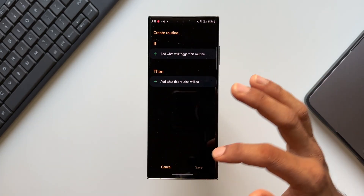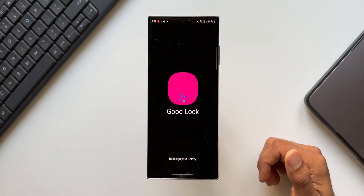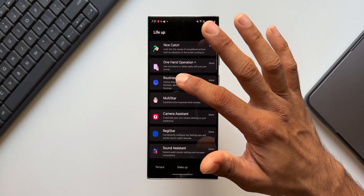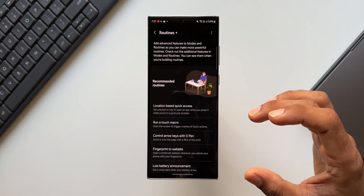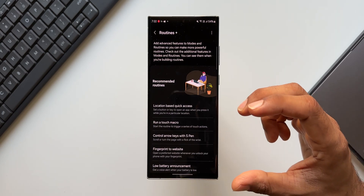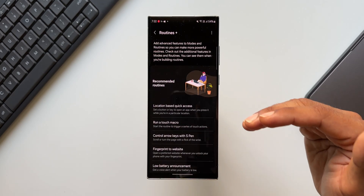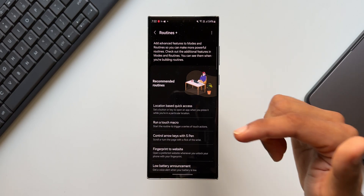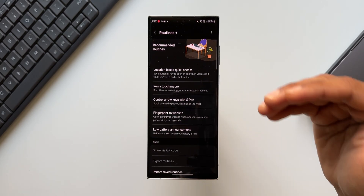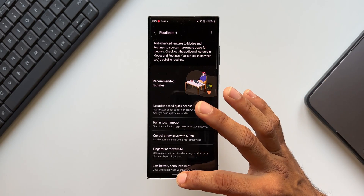To get side key or button actions, we need to install a Good Lock module called Routines Plus. In Good Lock, under the Life Up section, you will see the Routines Plus module. Tap on it and tap Start. This gives us additional features for Modes and Routines — we've already discussed the touch macro feature in previous videos. There are also features to back up your Modes and Routines and transfer them to other Galaxy phones.